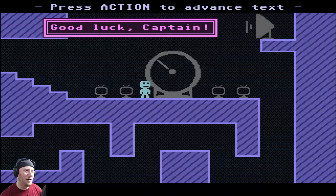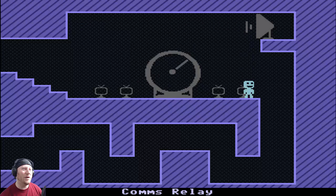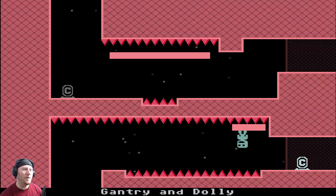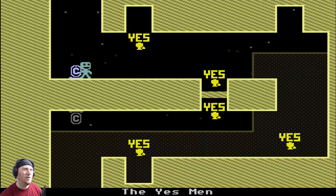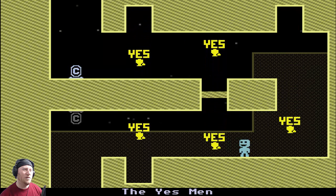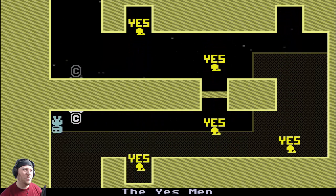So everybody got teleported to different places and I'm supposed to try to find them. I don't know what's with some of these signs — one says 'yes' and the other one said 'stop.'